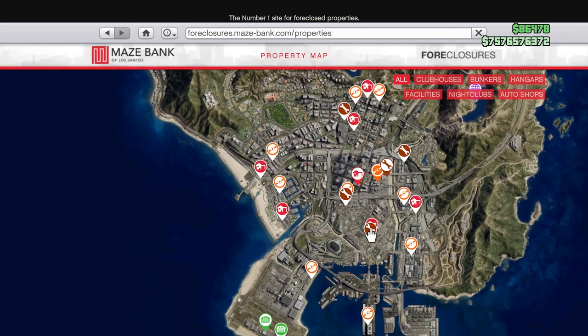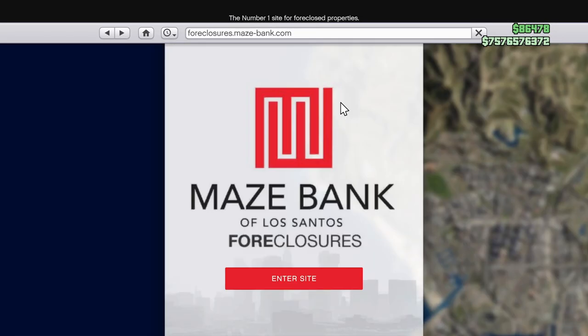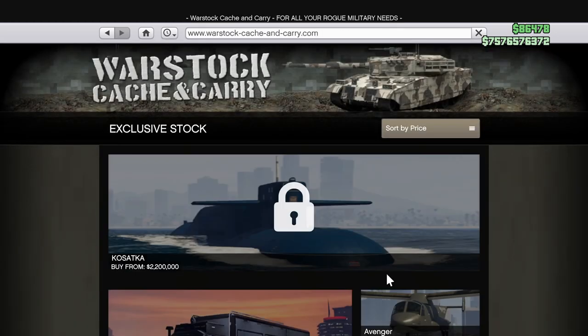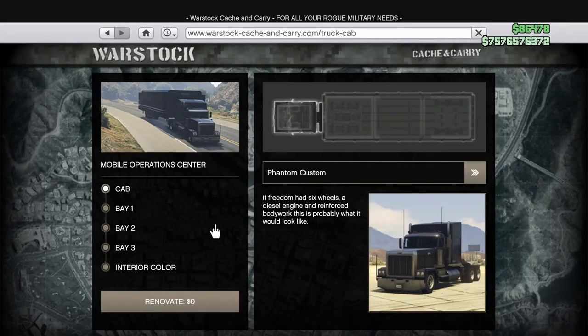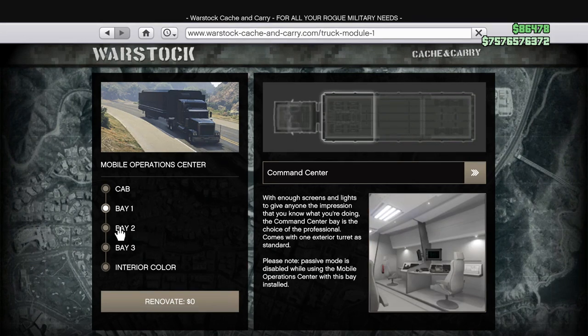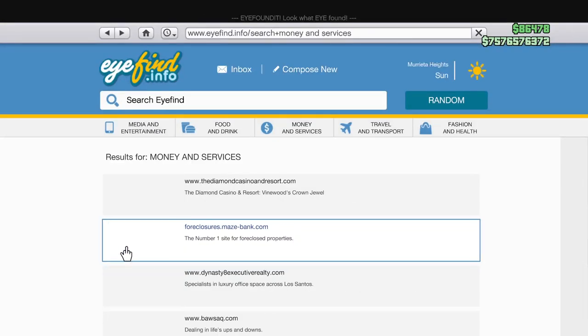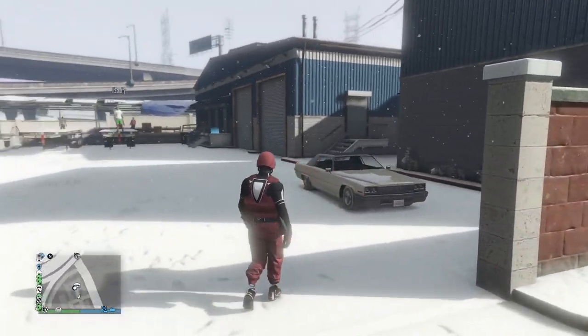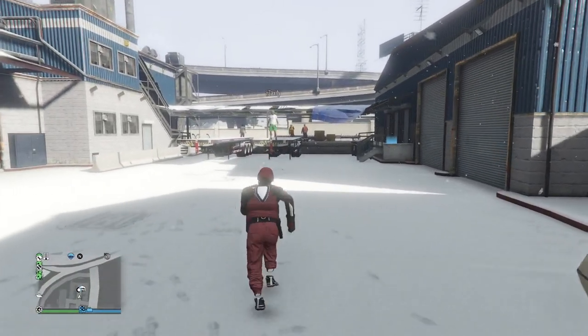Purchase yourself a bunker — it doesn't matter which bunker you have on the map. Once you have a bunker, make your way over to Warstock Cache and Carry and purchase the mobile operations center. It doesn't matter what type of cab you get, doesn't matter what you have in bay one or bay two, but what does matter is you want personal vehicle storage in bay three. You're also going to want a two-door or four-door car inside the back of the MOC that you don't mind losing.